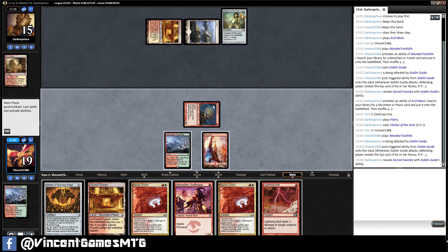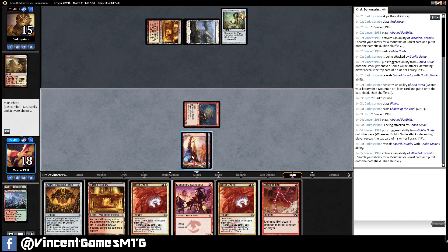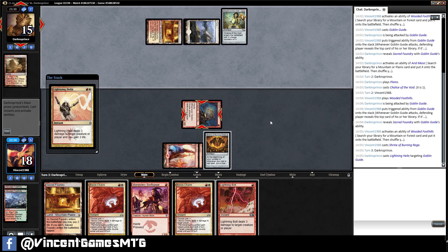If we cast Boros Charm now and they get Chalice on two with a Simian Spirit Guide then that's bad. Also if they cast Blood Moon then that's bad. But I think having the Shrine definitely down is probably better than just sneaking in the extra four points of damage now. And also going Mountain Mountain might put them off playing a Blood Moon — thinking it's not going to be very good against us. Or they just shoot our Goblin Guide.